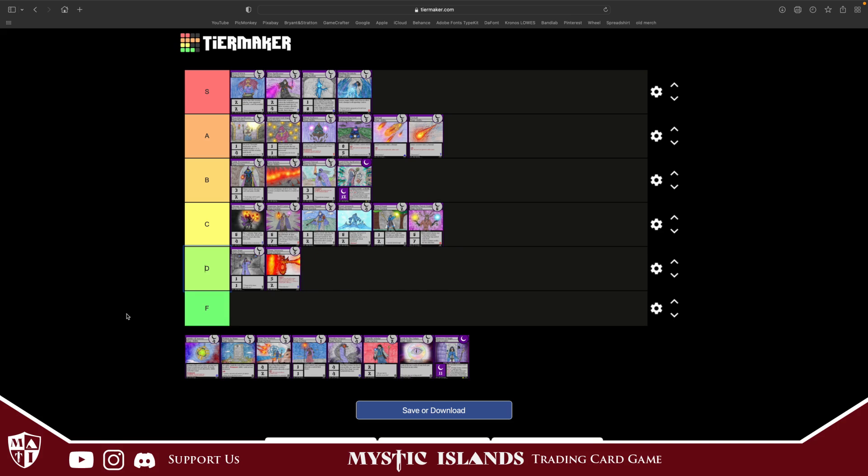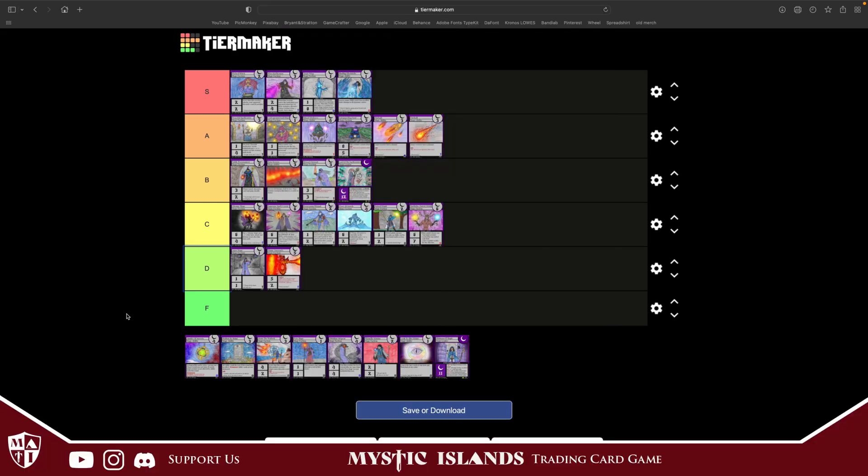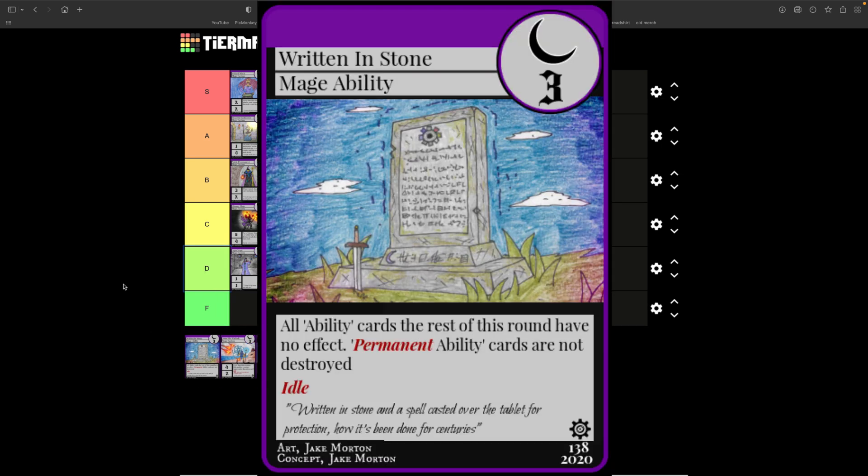Amulet of Sorcery costs four. As long as this card is active, you may pay one crystal once per turn — if you do, one of your creatures is not affected by ability cards this turn. This is really good if you're going for a deck with a huge creature you really don't want to die, but besides that it's a lot of crystals for a simple effect. Probably going to throw it in D tier.